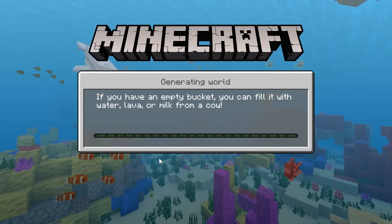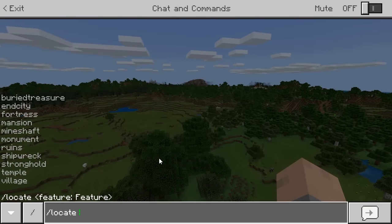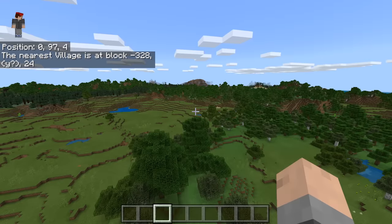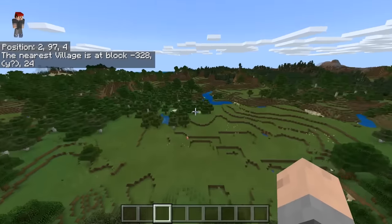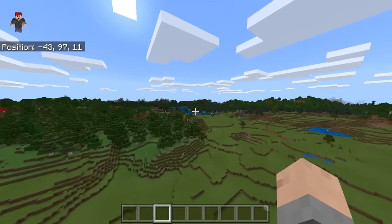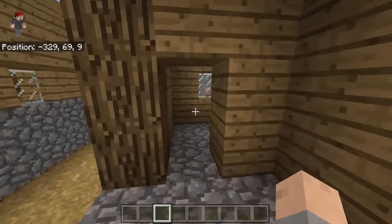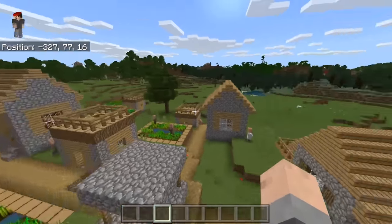You can also use this copy of the world to use techniques you can't do without cheats enabled, like the slash locate command. If you're looking for buried treasure, an end city, a fortress, a mansion, a mine shaft, monuments, ruins, shipwrecks, strongholds, temples, or villages, you can use slash locate to find them. For example, slash locate village will show the nearest village is at negative 328. Head that direction and here is our closest village — and it even has a stronghold. That information could be very useful back in your world that doesn't have cheats enabled.